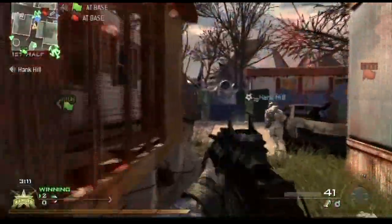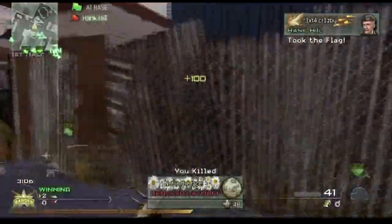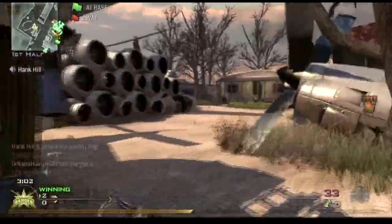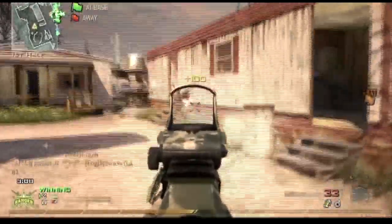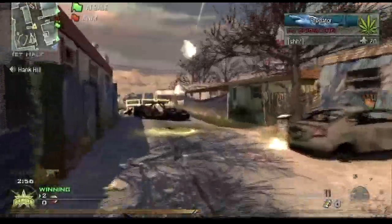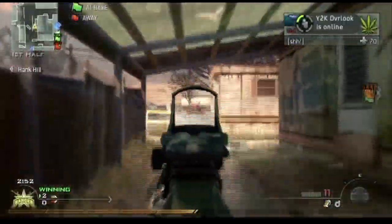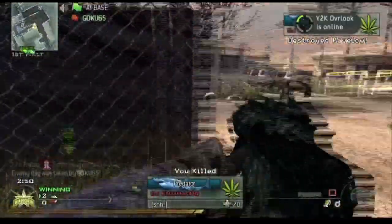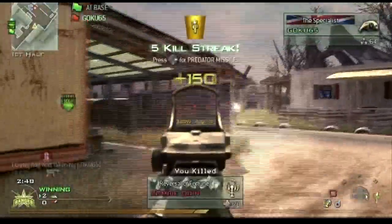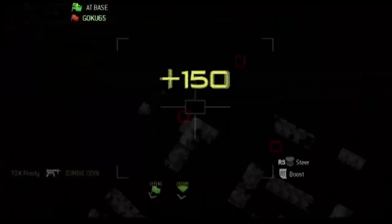I think I'm using Sleight of Hand, Stopping Power and Steady Aim — I'm not too sure because it's not on screen right now. But this class seems to work well for this map, especially because you can hipfire the MP5 with Steady Aim because the reticule isn't too wide open. I find myself, especially in maps like Vacant as well, hipfiring from a long ways away.